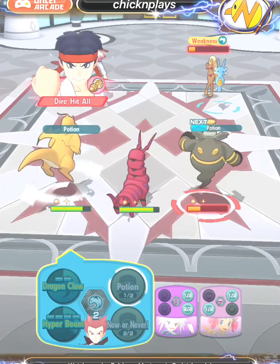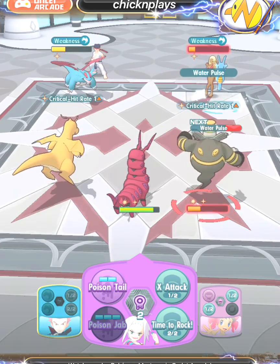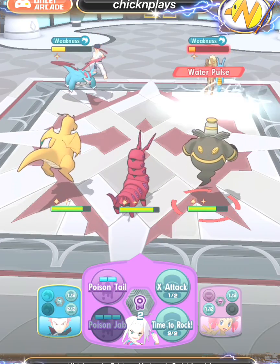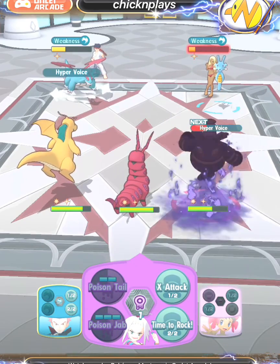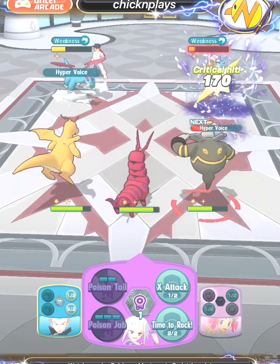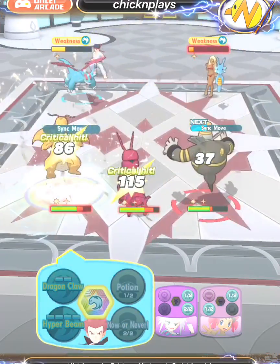Here's that Potion just to keep Dusknoir in for the next round. It's aggro'd on from Kingdra's elements. I'm going to use Shadow Punch just to get the sync move ready, and then I'll use Dragon Knight's sync move to take Salamence down.